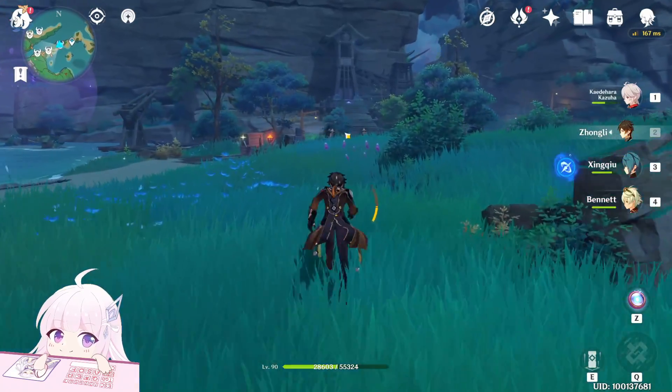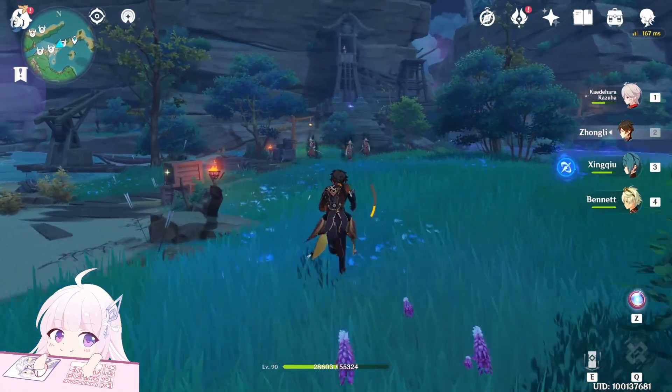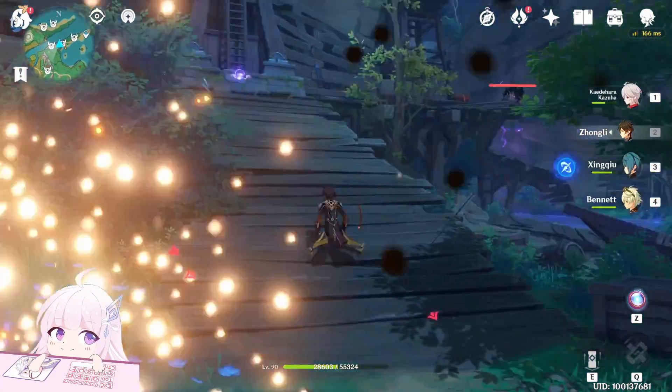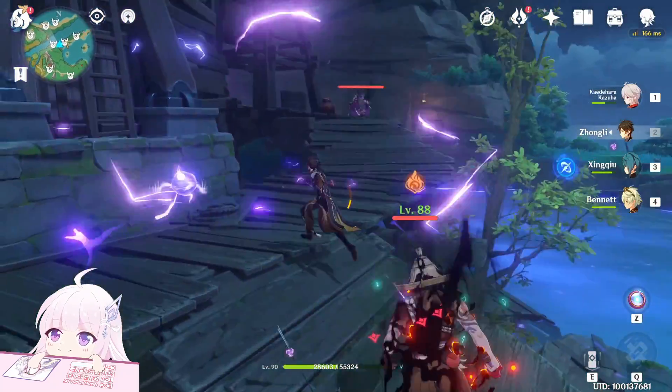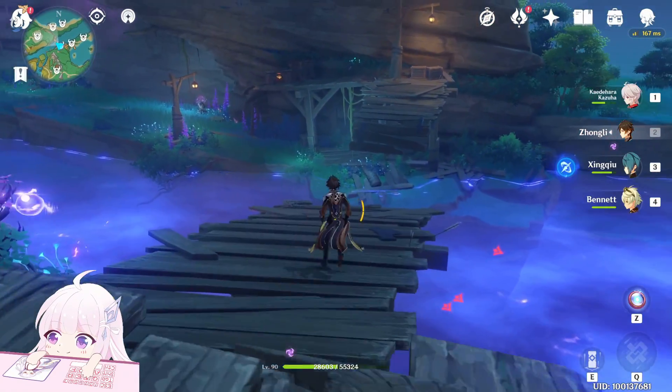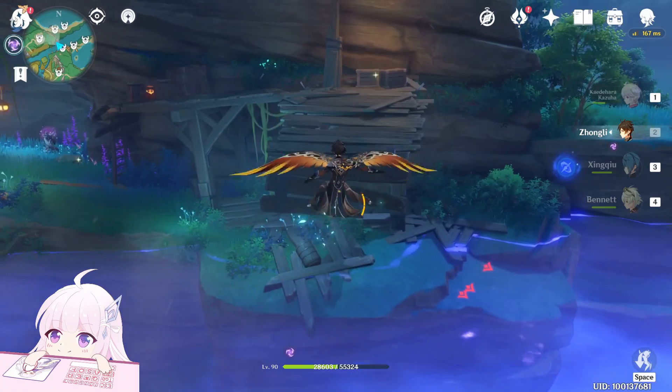After this, go to this teleport waypoint and there are three of them walking. Those three are not there by default — you just have to get close enough and they will spawn. After you kill those three, keep going. On this building you will see one sitting there.